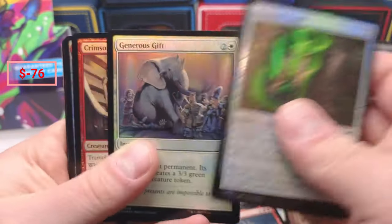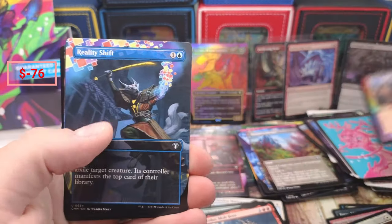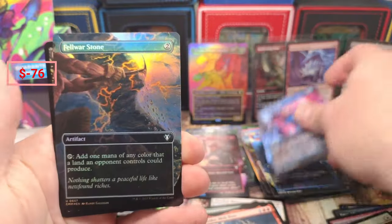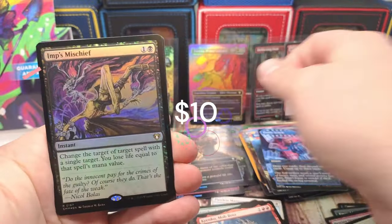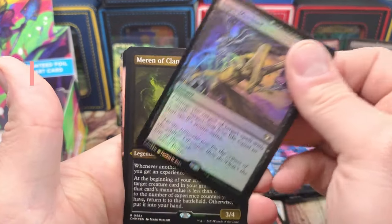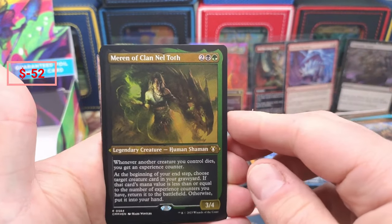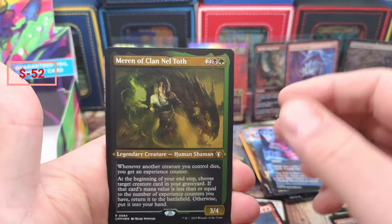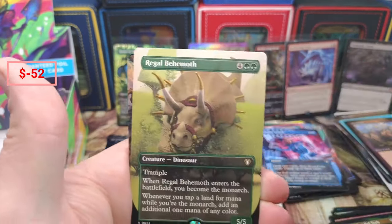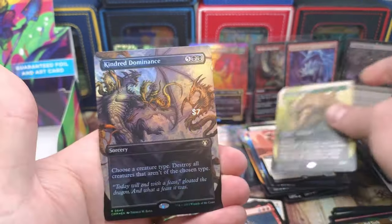The Mystic, okay, we got the Cloak, Generous Gift. Okay, we get the Mountain. A little Reality Shift and Frantic Search. The Felwar Stone, Imps okay, couple bucks on Imps Mischief. Maren — I mean, you don't really come across her in the etched too often. Oh no, you don't want to see that one there — oh no, you don't want to see that one there either — and a Kindred Dominance.